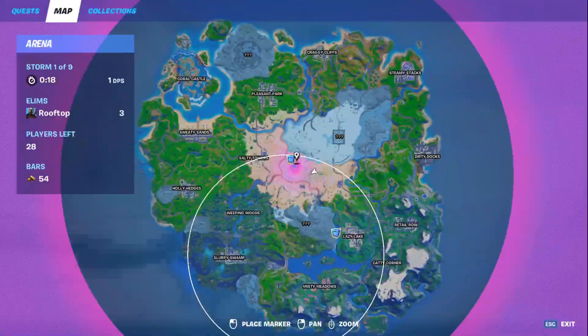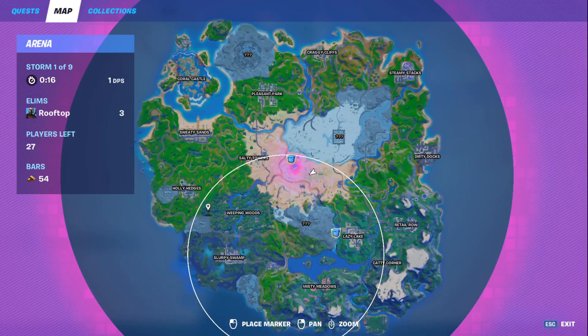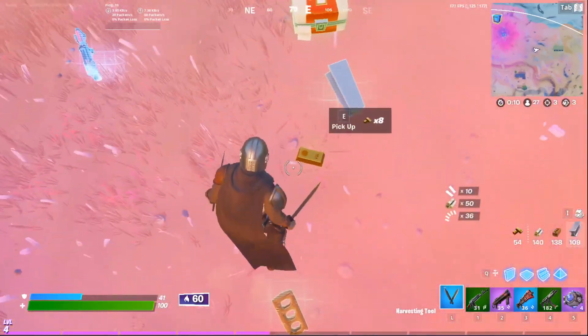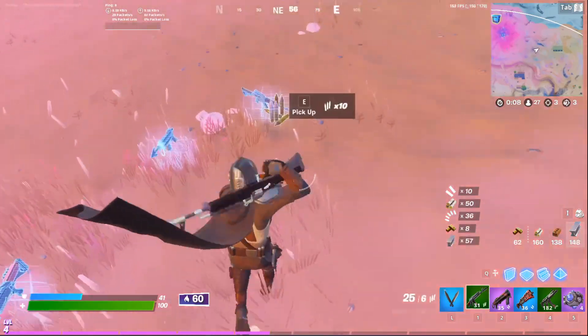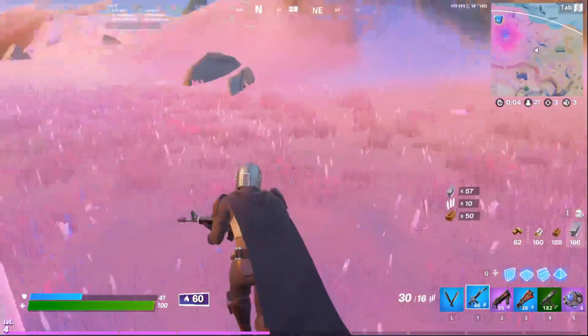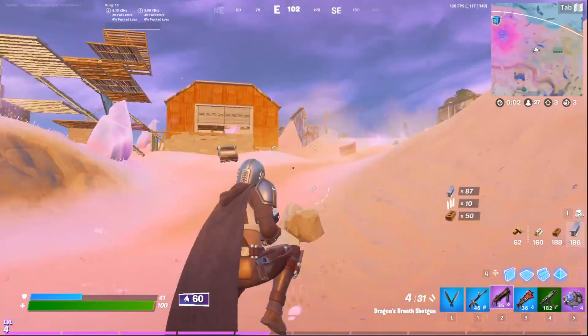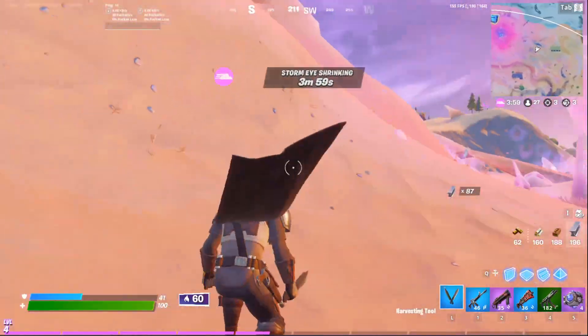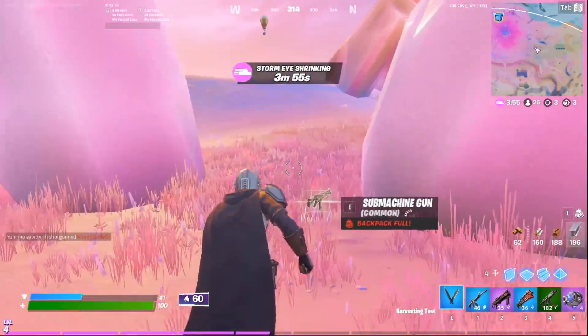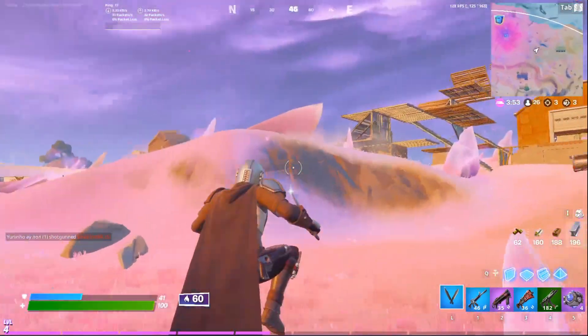Anyway, that was a quick tutorial and rundown of how bounties work. There are obviously other places to do bounties — I'm assuming the new named locations would have more. Also, killing people gives you gold, so keep that in mind if you don't want to do bounties and just want to get certain weapons. Thank you guys for watching, let me know how you like this season, and I'll catch you in the next one — peace out!